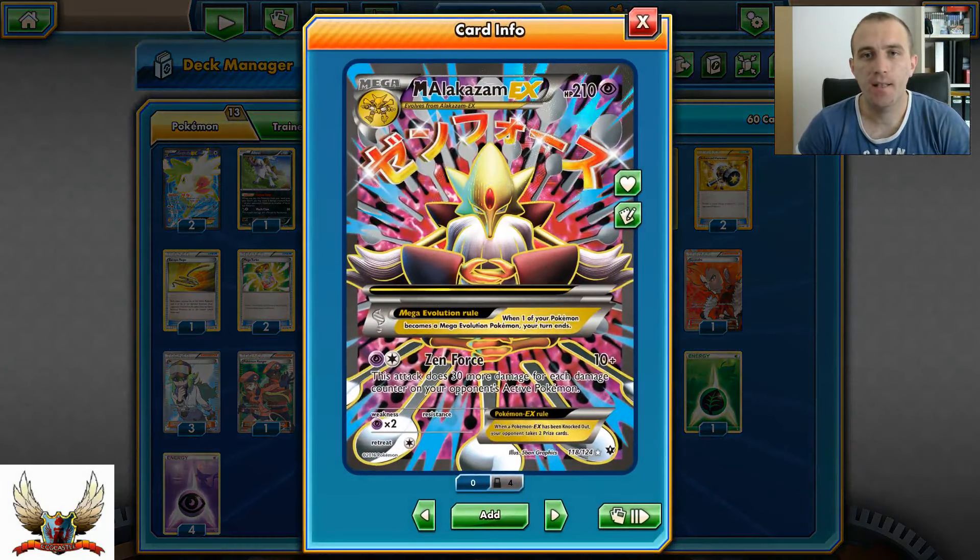Mega Alakazam, 210 HP Psychic Pokemon - of course it's a Mega Evolution from Alakazam. With Zen Force, 1 Psychic and 1 Colorless energy, it does 10 plus 30 more for each damage counter on your opponent's active Pokemon. Very, very strong.